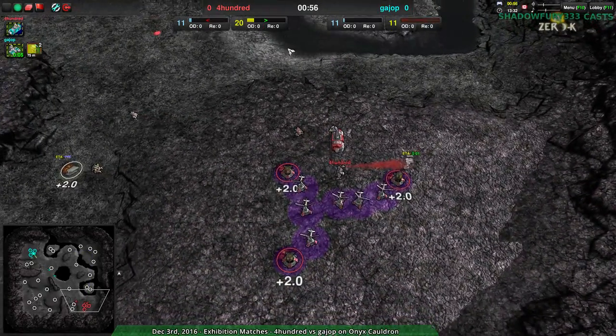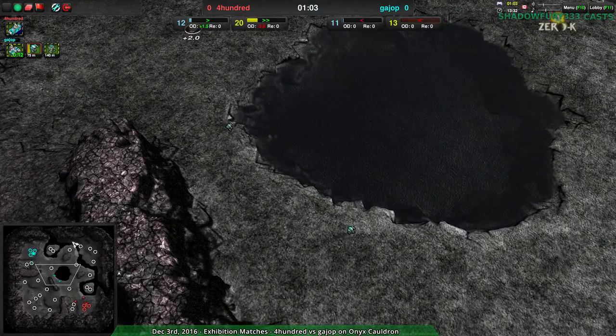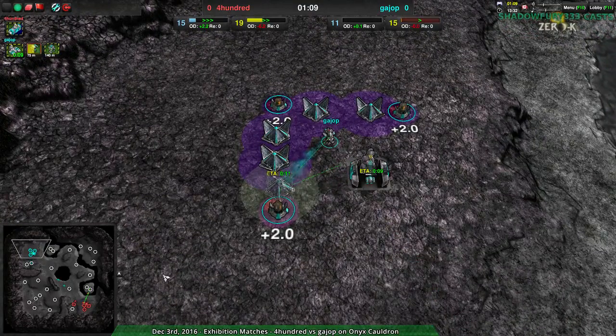400 starting out pretty strong economically. They've only gone for a couple ducks, but that's about it. Whereas Bandit's coming in for Guy Up, who's going a little more conservative with their energy, with solar plants coming out from the start.